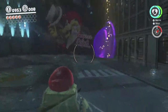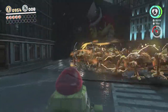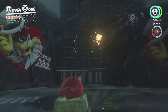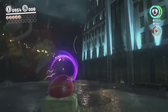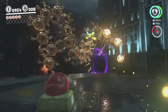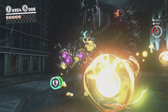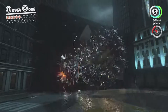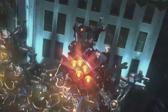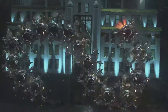You just gotta keep blasting away. The pink ones you're already hit stay hit, so it's not very difficult. Then it becomes vulnerable again and you can just blast away - it only takes two rounds, so it's a very easy boss.